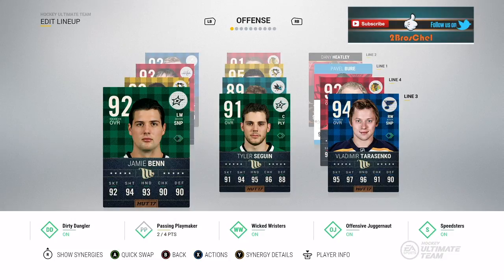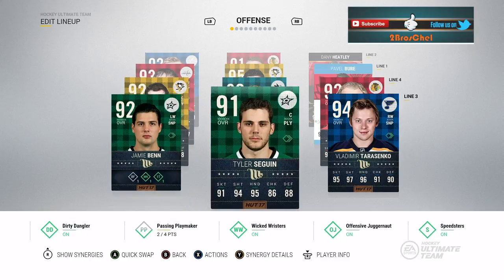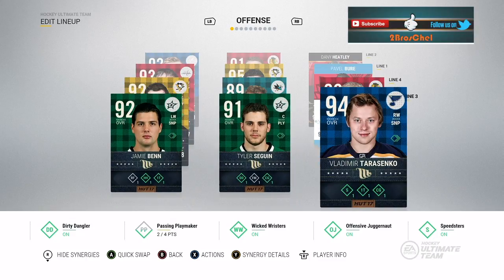Hey everyone and welcome to the first player review on Two Bros Chell's channel. To start off we're going to be reviewing Movember Tarasenko. Here he is on one of the lines he'll be playing in the review with Jamie Benn and Tyler Seguin — Movember cards.